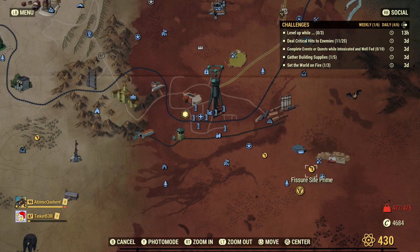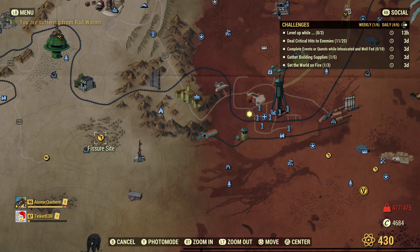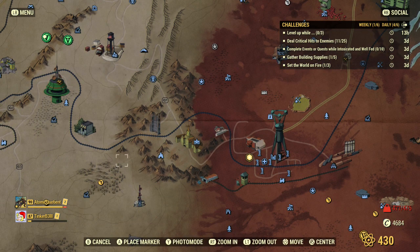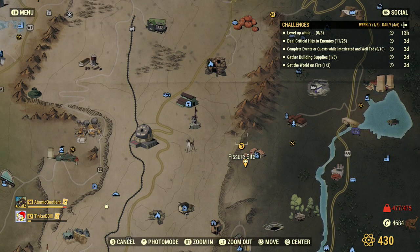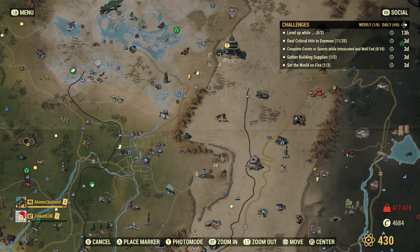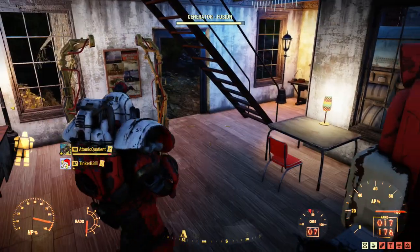For fissure sites: if you go to Fisher Prime, you can go down there. There's only one Scorch Beast, I think, down there — that's Lake Louise down in the Savage Divide. There's also one just to the left of Moss Town up by Sons of Dane. I think it has to be a live fissure site that you'd have to take a picture of.